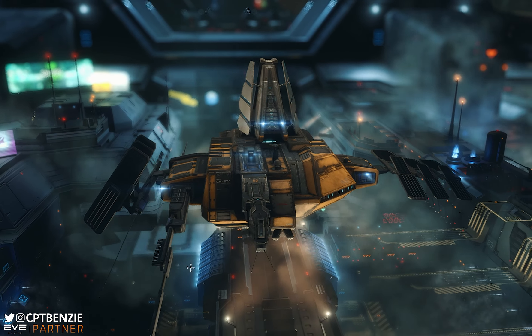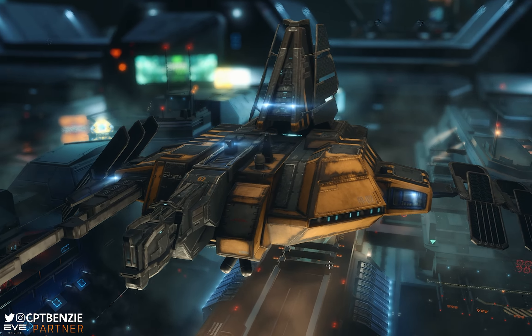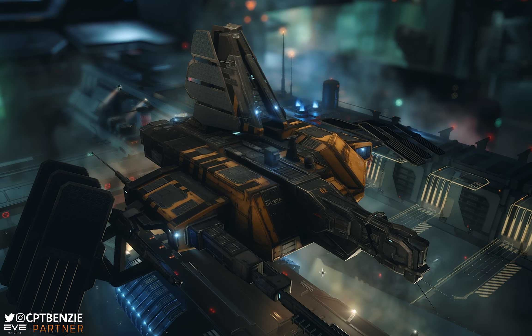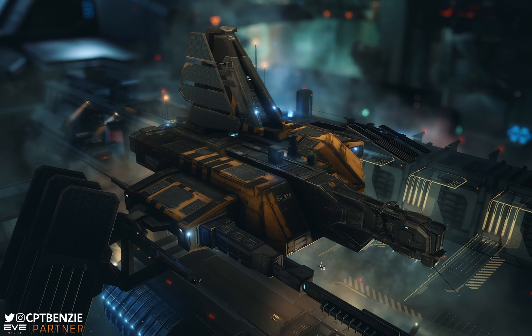One of the product lines that I run on Redbubble is my Lucid Echo line, that is based on this exact ship spinning in the hangar in front of you all now. This is the Lucid Echo, my absolute favourite and most flown ship probably in EVE Online — maybe secondary to the Hurricane, but hey we're going off topic.